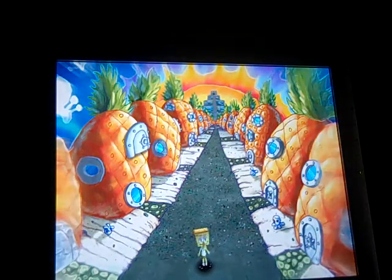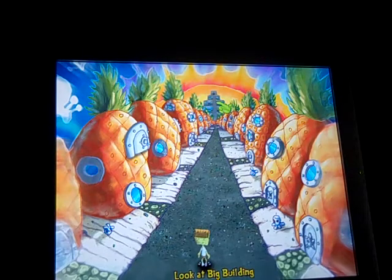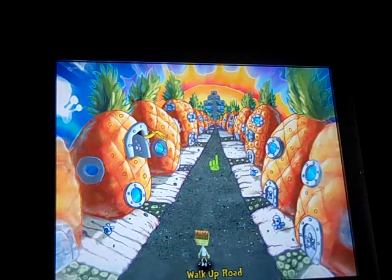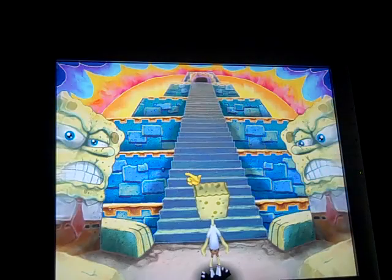You see SpongeBob is in Squidward's dream, but SpongeBob changed into squid form so that he looks like Squidward. The next thing you need to do — you see this big building, it's actually a pyramid — so walk up this road because the next thing you need to do is walk up the road. SpongeBob thinks it's some sort of a pyramid.